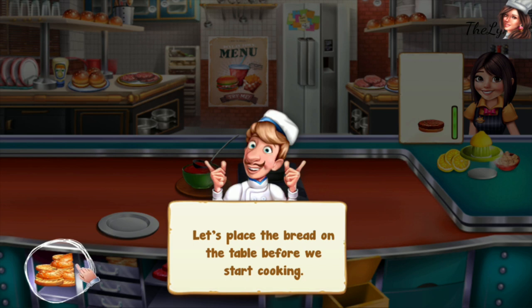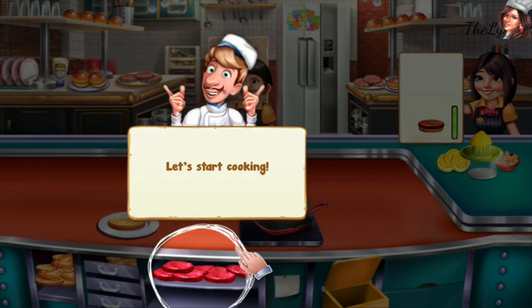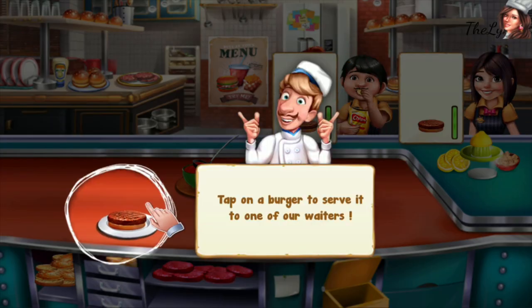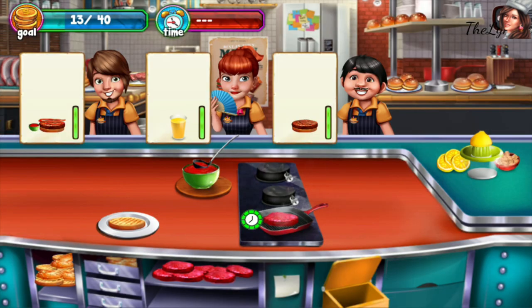Let's place the bread on the table before we start cooking. Let's start cooking! Tap on the burger to serve it to one of our waiters — and where is the juice? Oh, I have to tap on it.